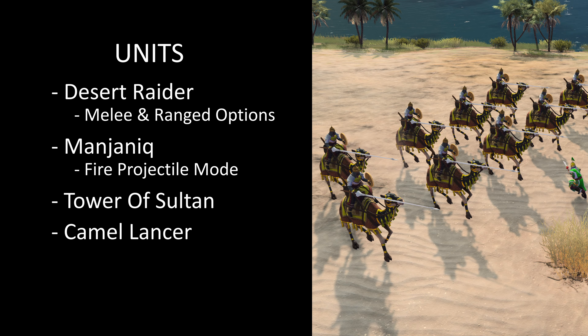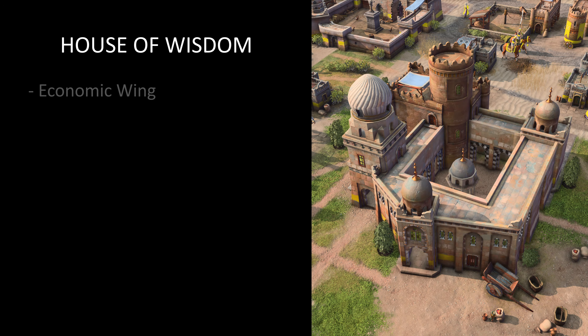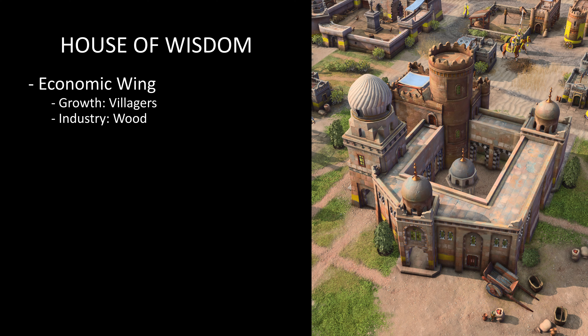The Camel Lancer has a tactical charge which deals more damage the further it travels before impact, charging more frequently and from further away than the Lancer it replaces. With the House of Wisdom, choose between Growth and Industry at the Economic Wing. Selecting Growth will provide a group of villagers, while Industry provides a shipment of wood.